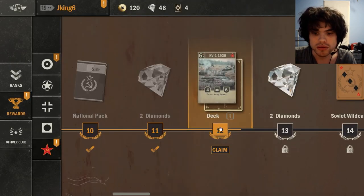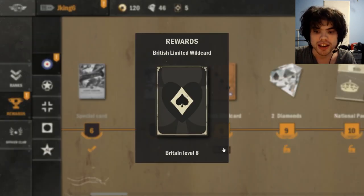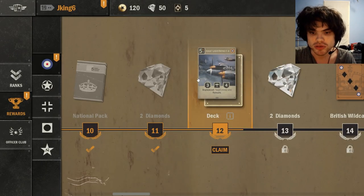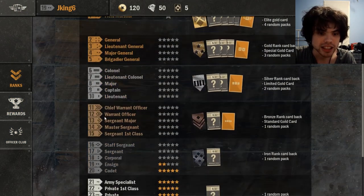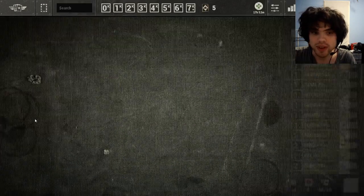I was actually able to climb up to rank 19. So the sort of end goal — or at least the primary goal you should have, especially on a new account — is reaching Field Marshal, since that's going to give you the most rewards every month. Rank 19 with literally the starter decks is pretty good. And if we just want to copy the five new decks that we got, those are going to be better than the starter decks and could even probably get us to about rank 10. So first, let's look at what the five decks we unlocked are.